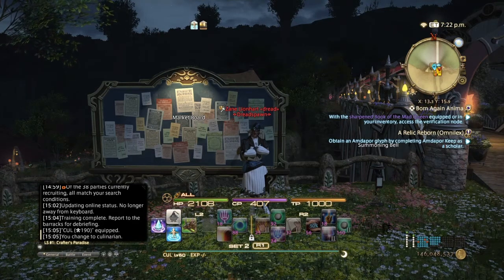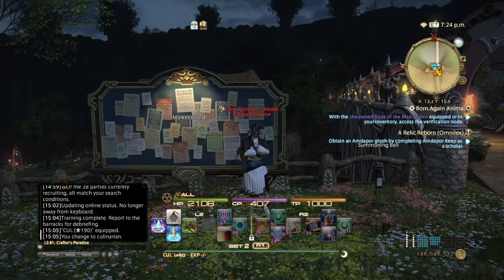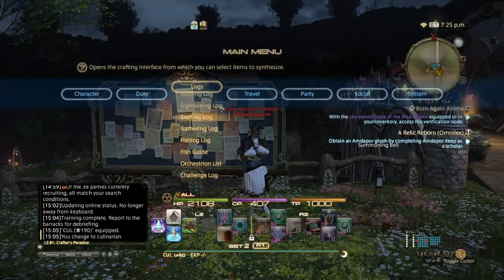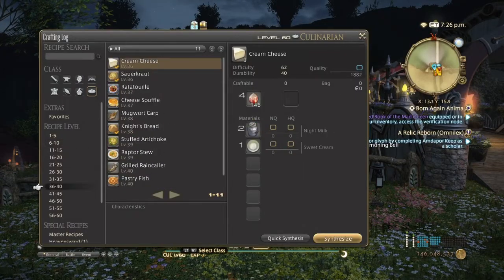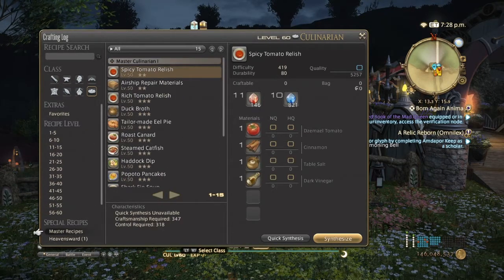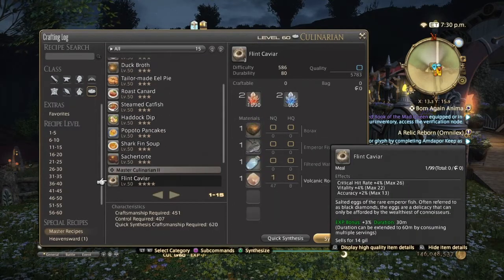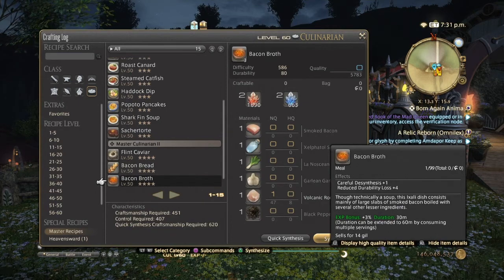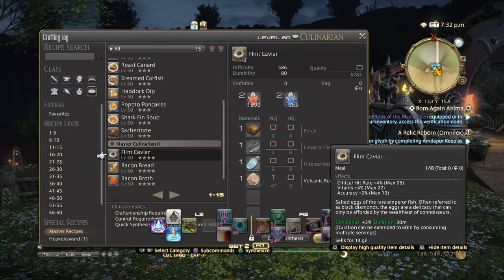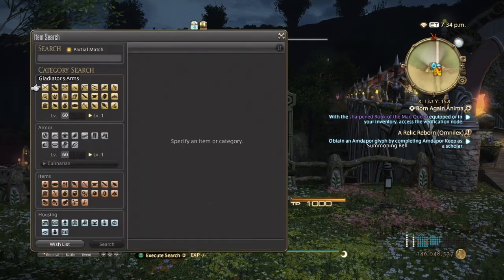We're going to start with battle food. I can't really say anything from A Realm Reborn is anywhere decent or good, but the level 50 stuff — I've seen people buy Flint Caviar because of the high crit, accuracy, and vitality it gives.